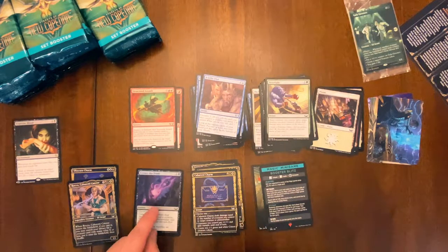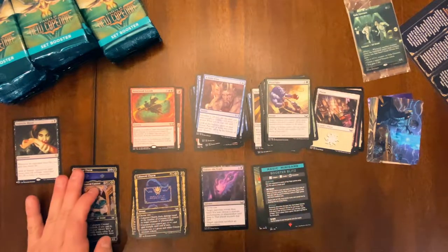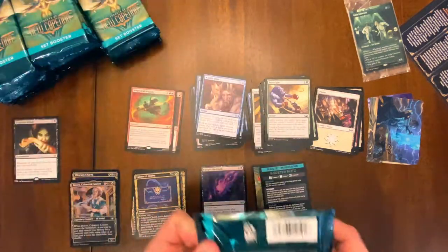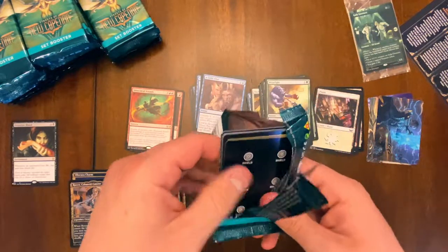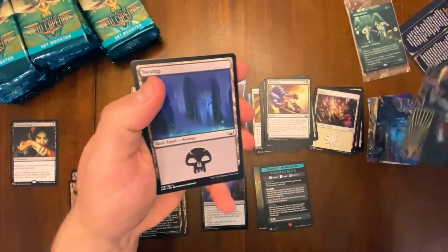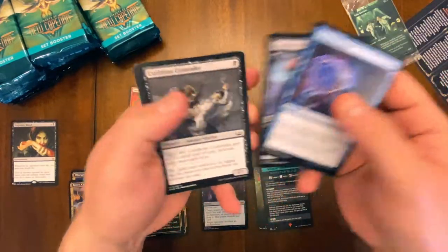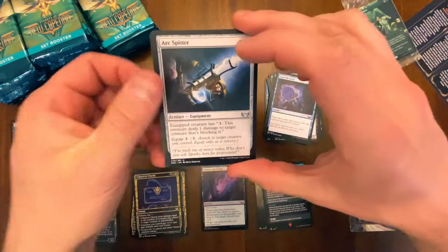We now know what the regular foils look like, so we're going to put gilded cards here, foil gilded mythics here, rares here, list here. We've got the whole system in perfect order. We got some tokens — they're in set packs now, which is very cool. Creating a little more space for our piles, we got our lands, commons, uncommons, and the Arc Splitter.